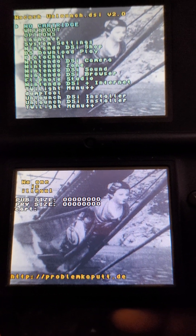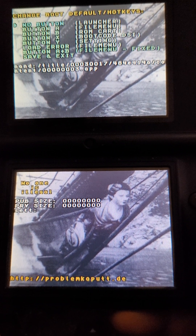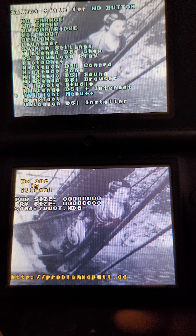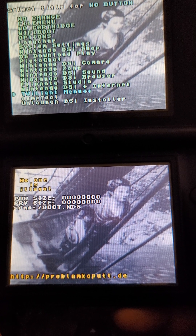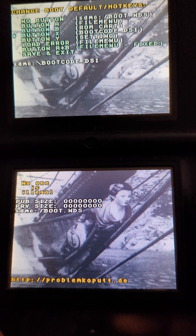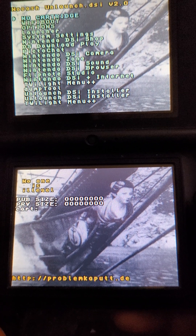Now as you can see it booted the launcher at the start. So what you want to do to change that is you go to options and you go to no button, you select, and you select DSI twilight menu right here, that's the top one, if you installed it correctly. You'll click select this with A, and then you select, it will say SMC, there's a boot NDS, you'll click save and exit, and that's it.